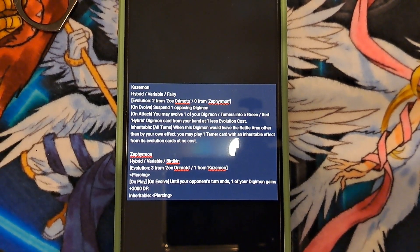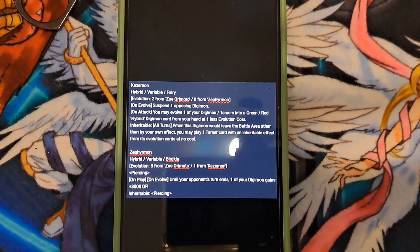We have Kazemon, which is hybrid visible fairy. Evolution cost of two off of Zoey Miyamoto and zero off of Zephyrmon. On evolution, suspend one of your opponent's Digimon. On attack, you may digivolve one of your Digimon tamers into a green or red Digimon hybrid from your hand with one less evolution cost. Inheritable all turns: when this Digimon would leave the battle area other than by your own effects, you may play one tamer from your hand with an inheritable effect from this evolution source without paying the memory cost.